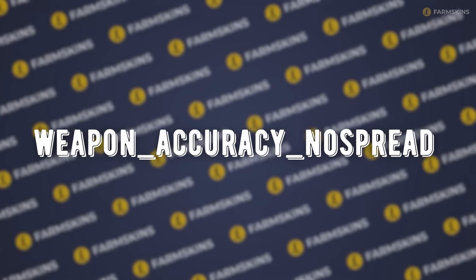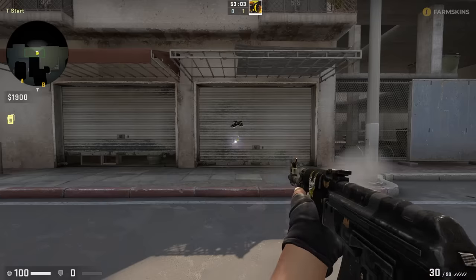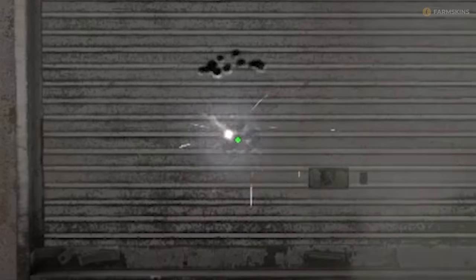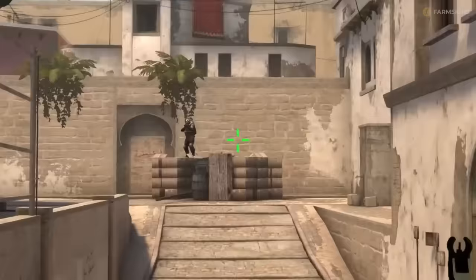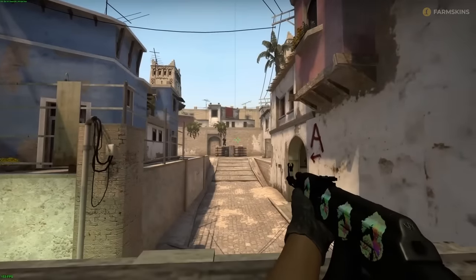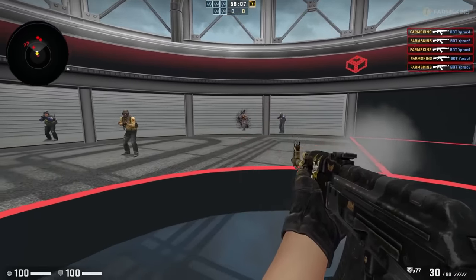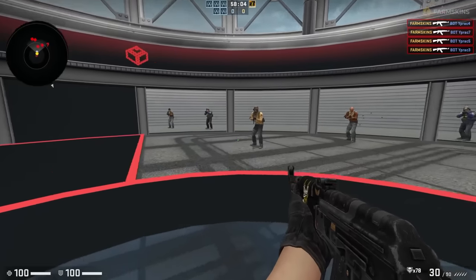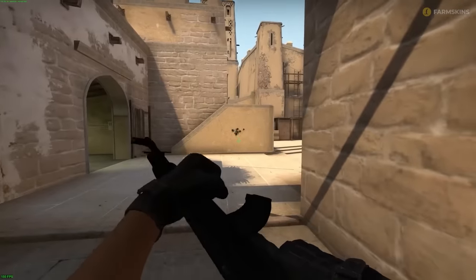Let's examine spread the same way — we'll turn off recoil and bring back spread, governed by weapon accuracy no spread. Now shooting looks like this. Spread is simple: it deviates shots randomly within a circle determined by the weapon's spread value. You can see the size with weapon_debug_spread_show. Spread increases slightly when spraying, a lot during jumps and movement, and decreases slightly when crouching. So by combining these two simple phenomena, shooting in Counter-Strike is created. The longer the spray, the more spread increases, so at the end of the spray we get more randomness.